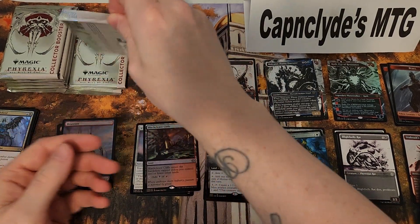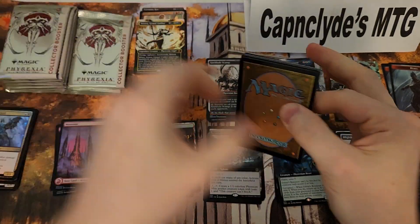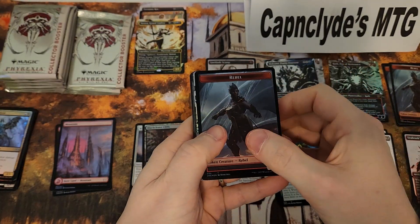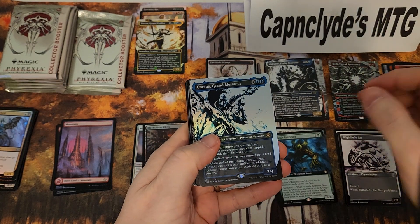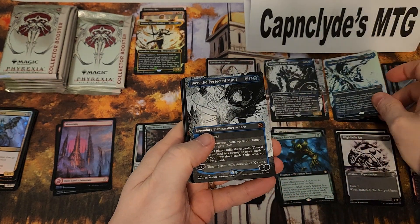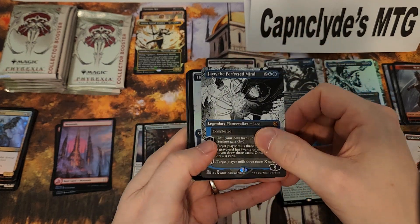Mirex, a foil Black Leafs — that's very nice — and then the mountain. Wow, three mythics and an oil slick one. Is that pretty! I was just talking about how hard they would be to get. Regular foil rare, a completed Jace — very nice, mythic number four.